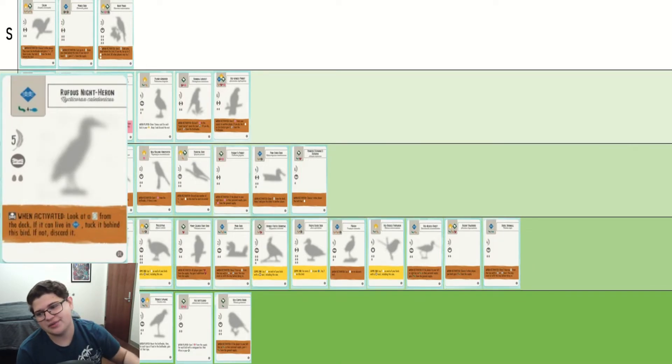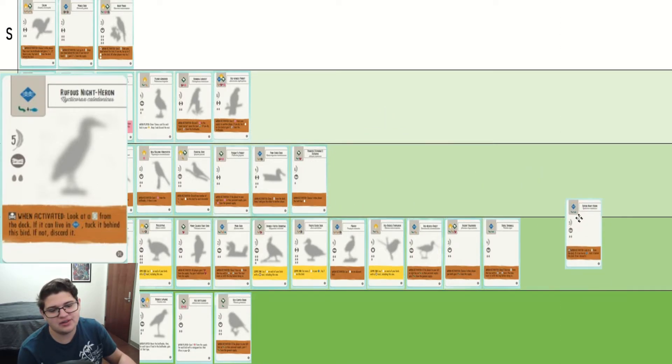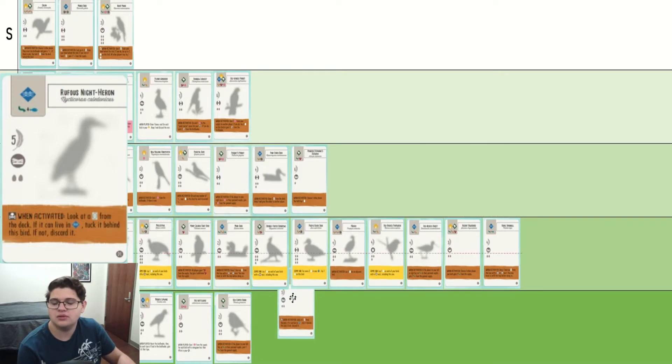Rufous Night Heron — it's just so average. It has an all-right skull power. It's only two food, five points. I just don't know when I would prefer to see this bird over any other bird. You don't really want it late game, you don't really want it early game. When do you want it? Not really. I don't want it.